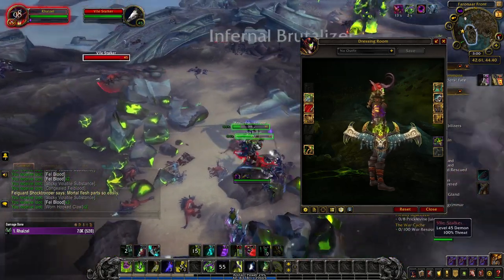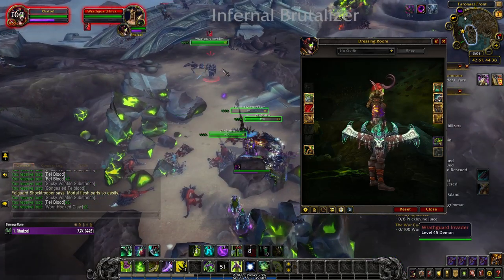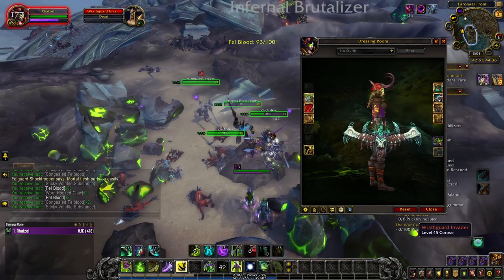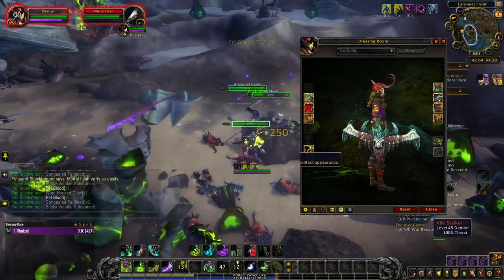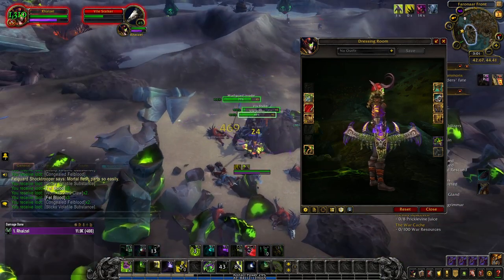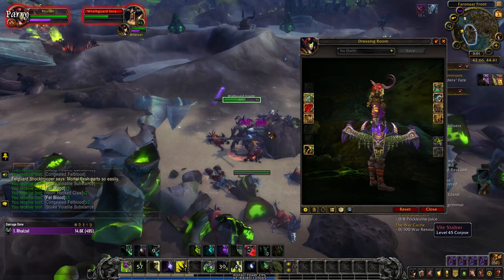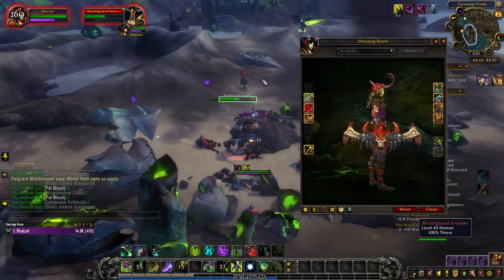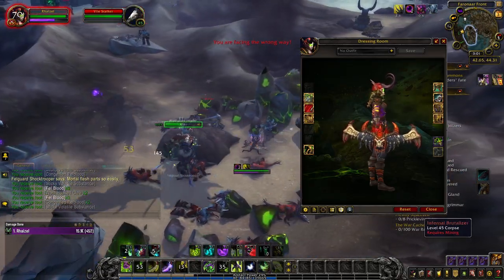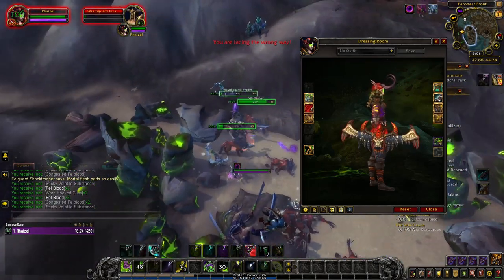After unlocking the hidden artifact in its base tint, you can unlock the turquoise tint by completing 30 Legion dungeons on any difficulty. This can again be done by yourself or in a group. Completing 200 world quests anywhere on Azeroth after unlocking the hidden appearance will reward you with a purple tint. And lastly, the red tint will be unlocked once you kill a thousand enemy players of the opposite faction after unlocking the Deathwalker appearance.